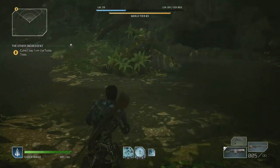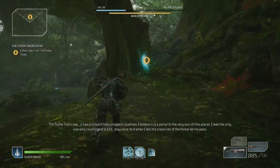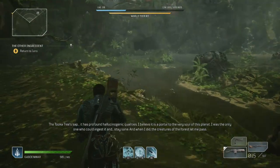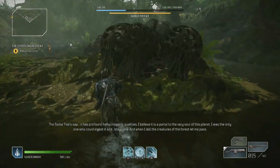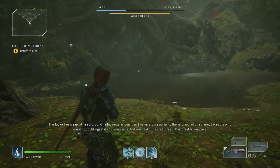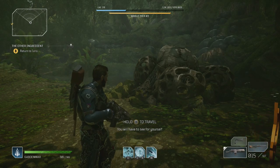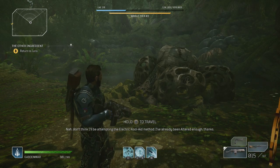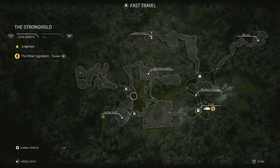I've gotta continue to collect those samples. Story dialogue: 'What exactly made you such an expert on this?' 'The tree's sap has profound hallucinogenic qualities. I believe it is a portal to the very soul of this planet. I was the only one who could ingest it and stay sane, and when I did, the creatures of the forest let me pass.' 'You're just making this up as you go.' 'You will have to see for yourself.' 'I won't be attempting the electric Kool-Aid method — I've already been altered enough.'